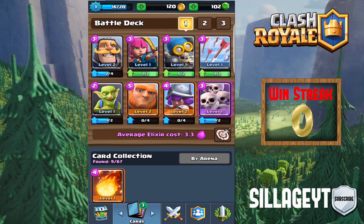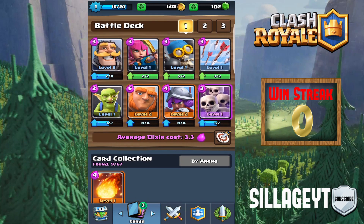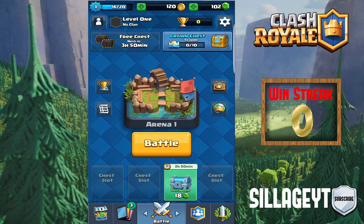You can see my deck right now. For my Free Epic I got the Skeleton Army — not the best, I would have wanted the Witch or something, but not complaining. I was able to do about 2 upgrades before I reached Level 2, so I threw on the Musketeer and the Giant since they'll probably be the most useful. I accidentally upgraded the Knight too, but that's okay — we're Level 1, so in a few hours it's not even going to matter. This is Episode 1, let's hop right into our first battle.